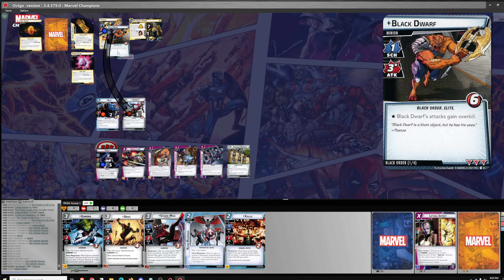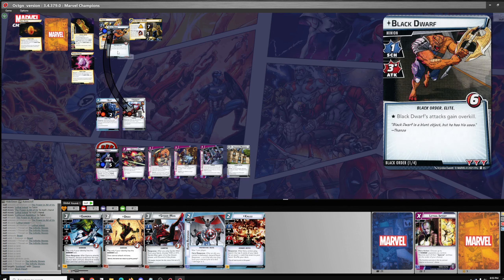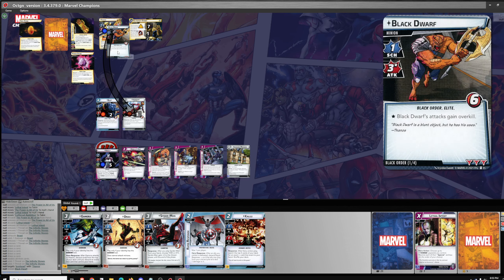We should resolve these — three threat. Can you actually use that special thwart when you are confused? I think probably not — it just goes away unresolved. We'll get rid of the Black Dwarf. I have to play Beast to get some thwart. Two, three, four for Beast — grab a resource. Get out Unyielding Persistence. Weapons Master — thwart for two. This is the extra encounter card — thwart for two, thwart for one. We'll find an event and use that to pay for Weapons Master. Draw five.